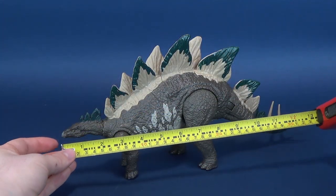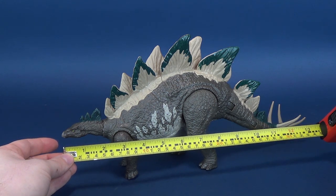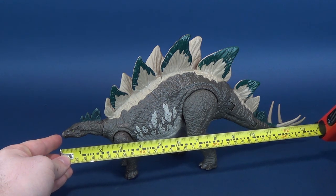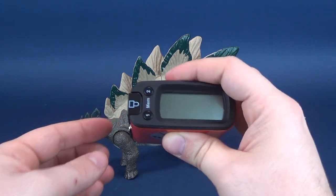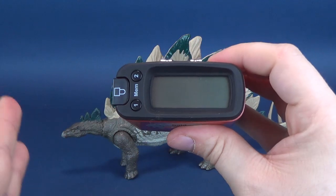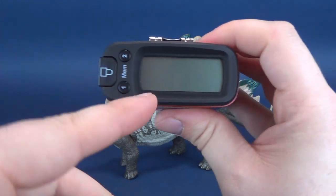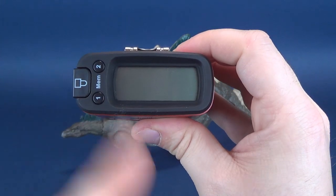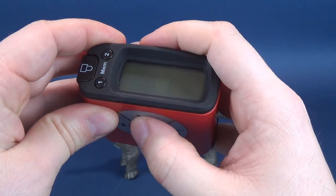Before we get this review underway, we're going to first measure how long the Stegosaurus is. So from the front snout to the very back spikes on its tail, the dinosaur is about 14 inches. In fact, if I had even straightened the dinosaur forward, it probably would have been even closer to 14 inches long. We're going to go ahead and reset that.